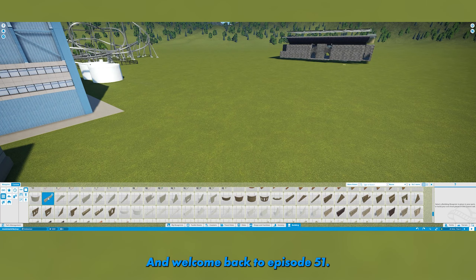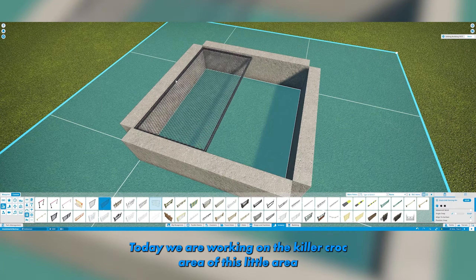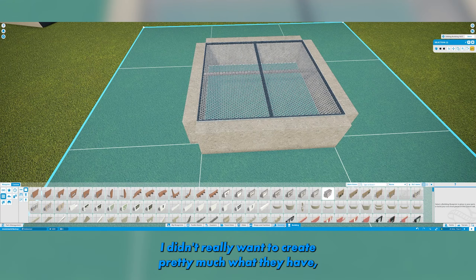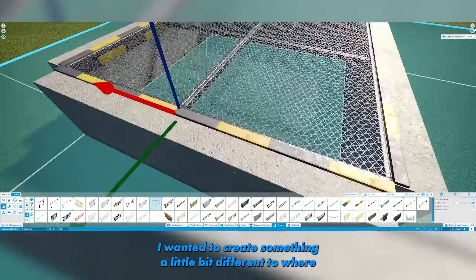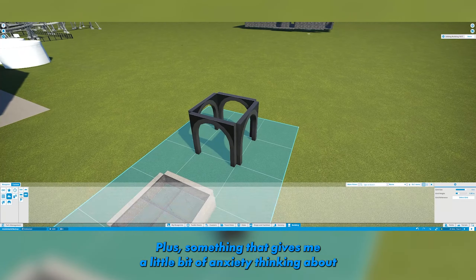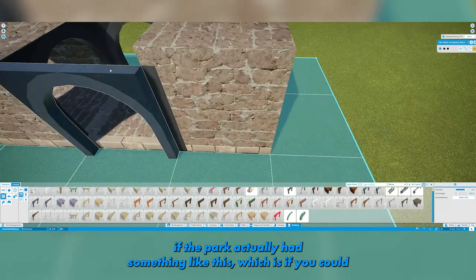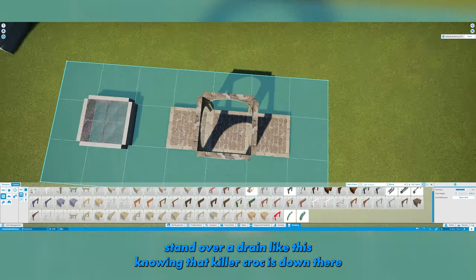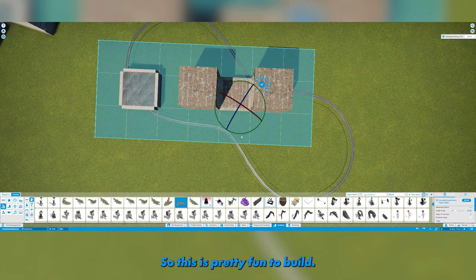G'day everyone and welcome back to episode 51. Today we are working on the Killer Croc area of this little area that we're building. I didn't really want to create pretty much what they have, which is Killer Croc bursting out of the ground. I wanted to create something a little bit different where the kids would get drenched if they really wanted to, plus something that gives me a little bit of anxiety — if you could stand over a drain knowing that Killer Croc is down there growling constantly at you and will shoot water.